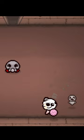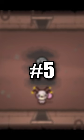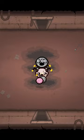Number four: if you see a blue rock or a rock with an X on it, it's called the tinted rock. Bomb it for a chance at soul hearts, consumables, or the item Small Rock.